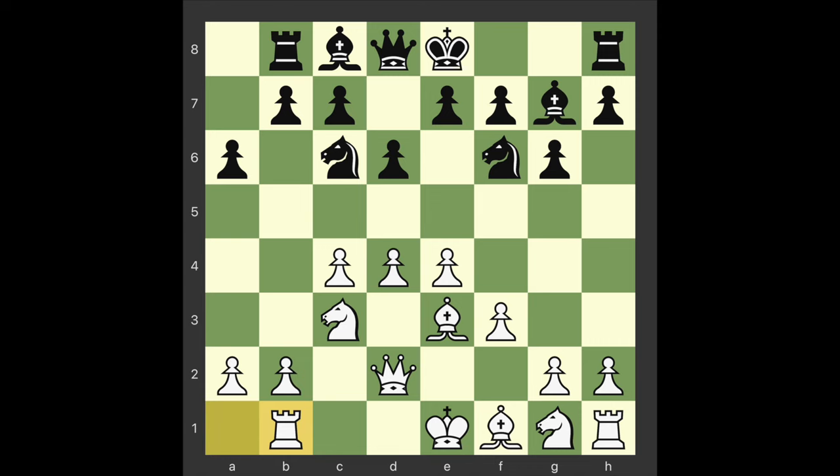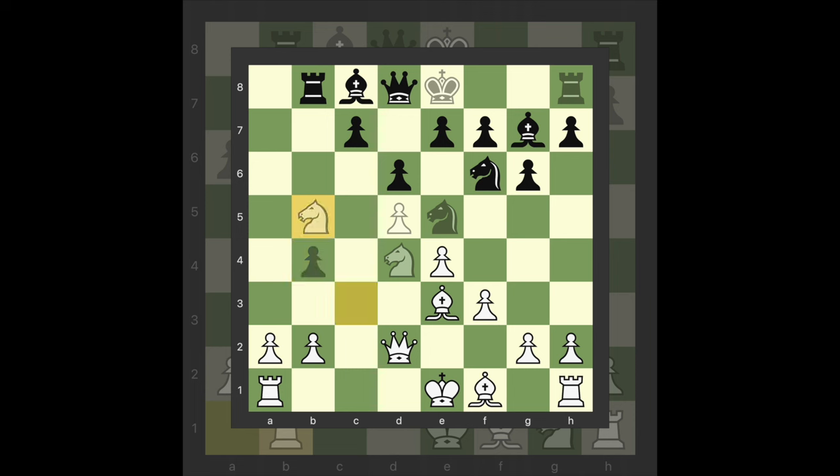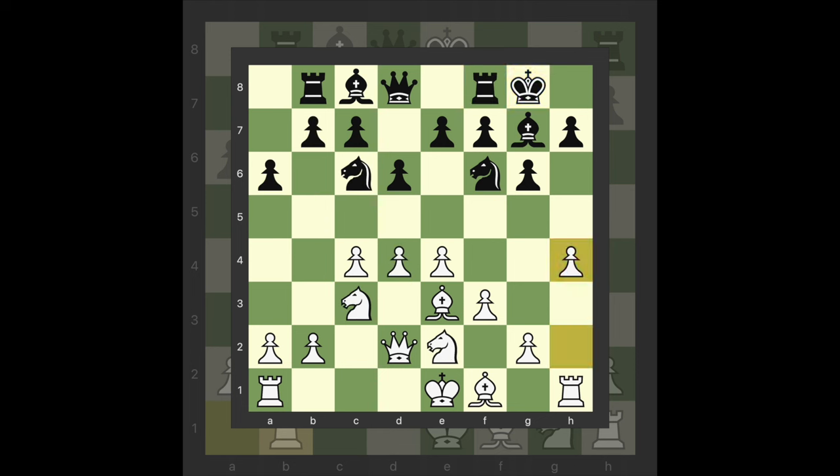Kasparov has later given up the whole system, presumably due to 8 Knight g2 Castle Kingside 8 B5 9 C takes b5 A takes b5 10 D5 Knight e5 11 Knight d4 B4 12 Knight cb5, which costs black a pawn and it's hard to see any adequate compensation. However, current theory still rates 9 H5 as unclear.